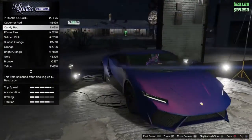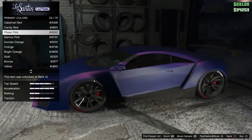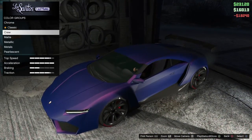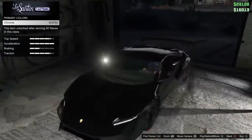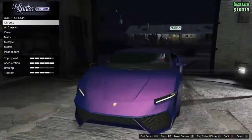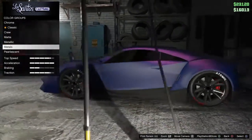You can get hot pink if you have it unlocked, but if not, just get super pink. Then go to chrome. Yeah guys, that's the first dope modded color that I like.